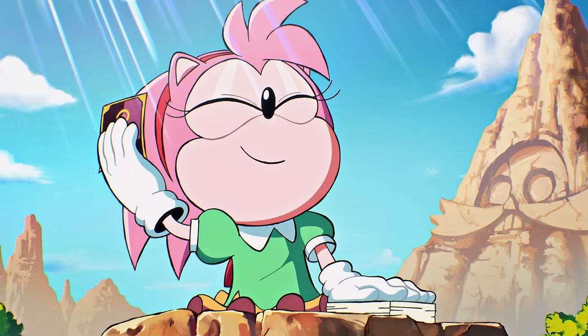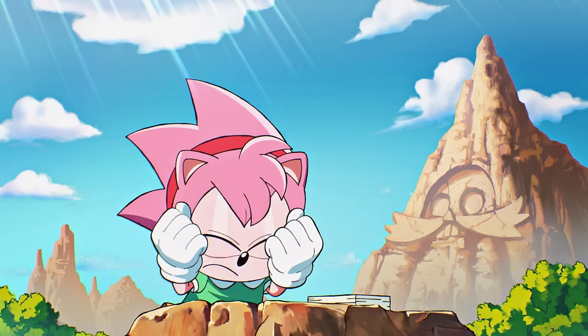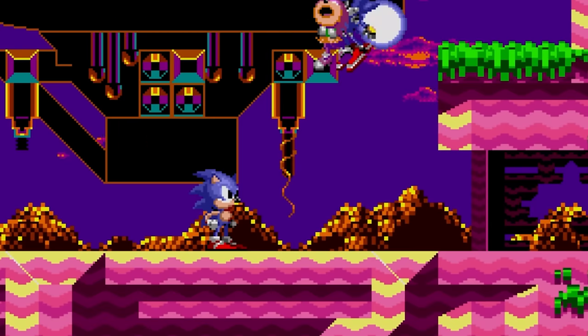Her trusty fortune cards reveal that she'd have a fateful encounter with Sonic. But events take an unexpected turn when Metal Sonic, Dr. Eggman's super-advanced robot and Sonic's look-alike, kidnaps Amy.